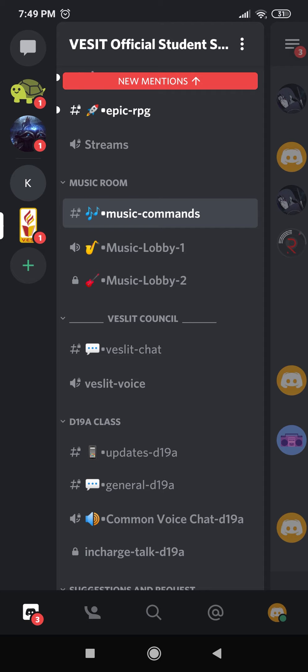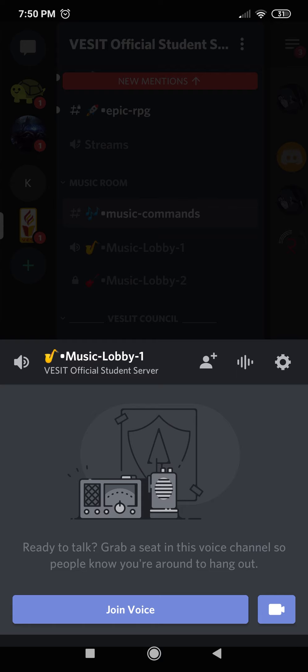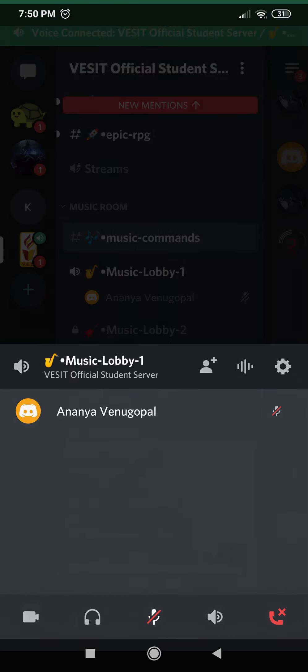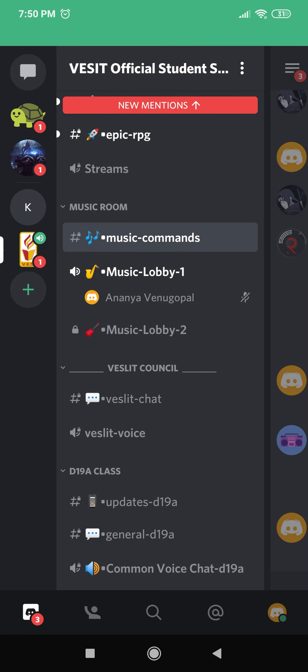Now I'm going to tell you about the music room — personally I think it's one of the coolest features of this server. You need to join either of the music lobbies and click on 'Join Voice'. Once you've joined the channel, go to the page called Music Commands.